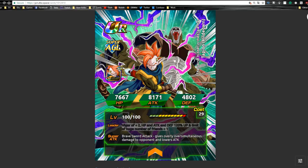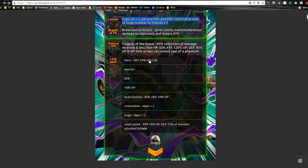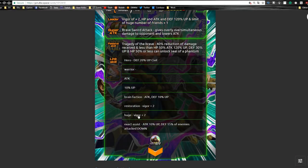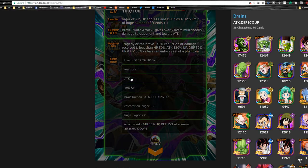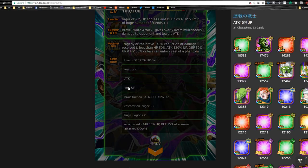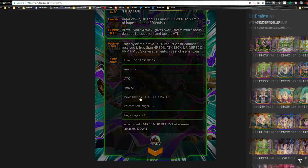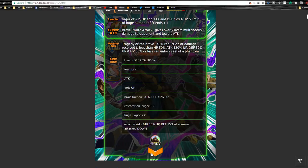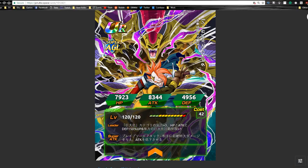When HP is 50% or below, Tapion has a chance to transform into Harutagon once per battle. He does immense damage and lowers attack. His key link skills include revival, transform, and super fierce battle, plus hero and brain faction — brainiacs — which lets him actually link pretty decently with LR Piccolo. The Dokkan awakened card art is freaking legit — Tapion with Harutagon right in the background. Really cool.